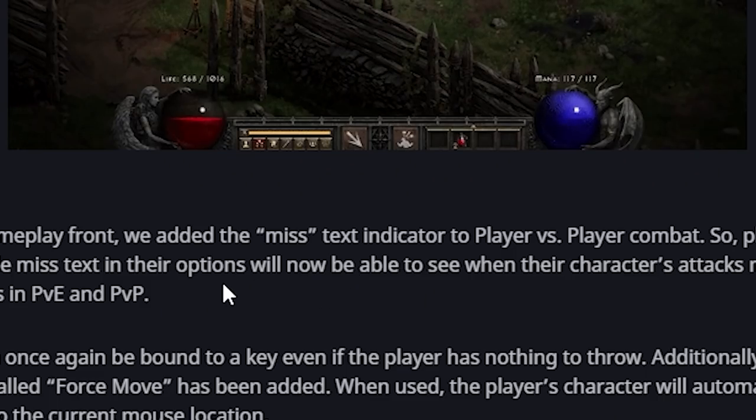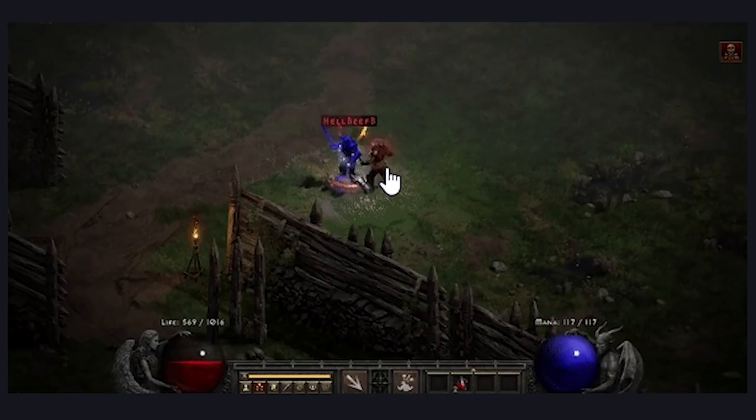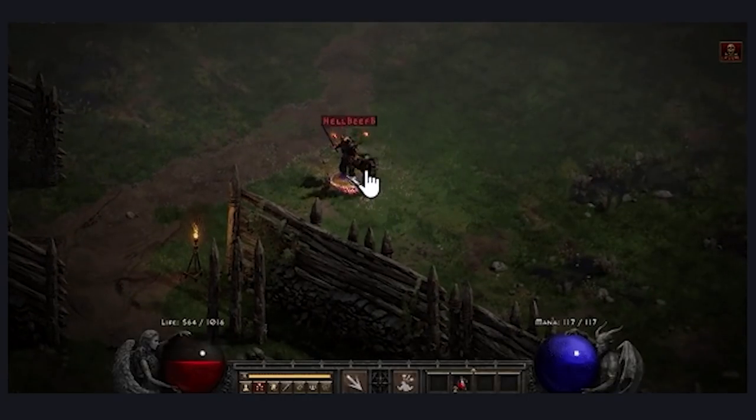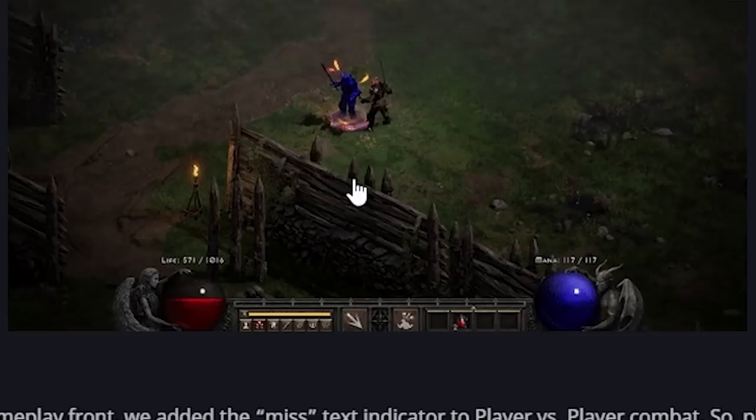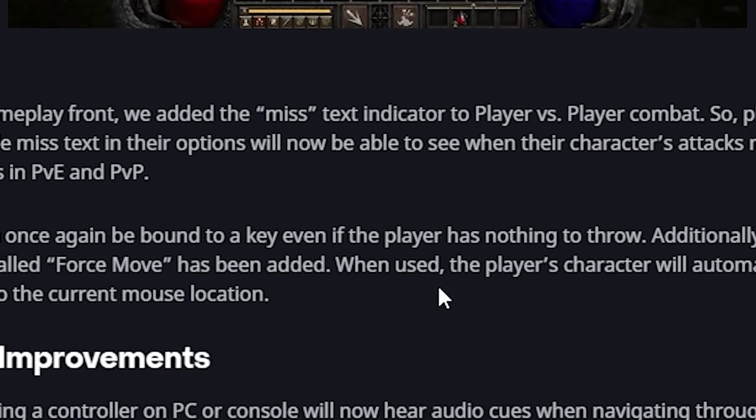Gameplay improvements: they have added a miss indicator. You can see in this image that little tiny X that appears — that represents a miss. I like how they've done that; it's nice and subtle. It doesn't irritate you, it doesn't get in the way, but it's clearly a miss. I think that's kind of cool.